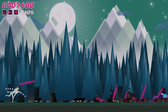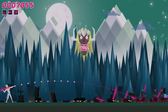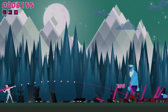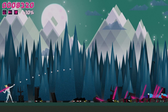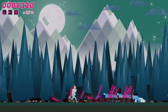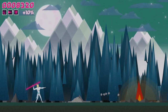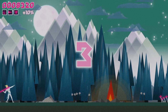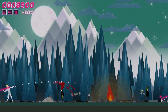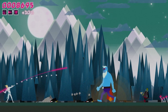Enemies definitely get more complicated patterns so you've got to work out specific places to hit them. Some enemies, like the ice frost giants, require two hits if you don't get a headshot. There are levels with boats — the game does a pretty good job of mixing up the locales that you're throwing spears at.